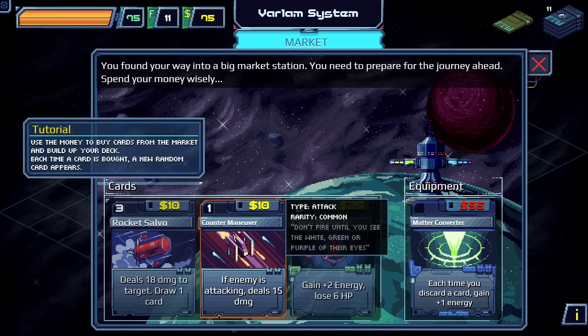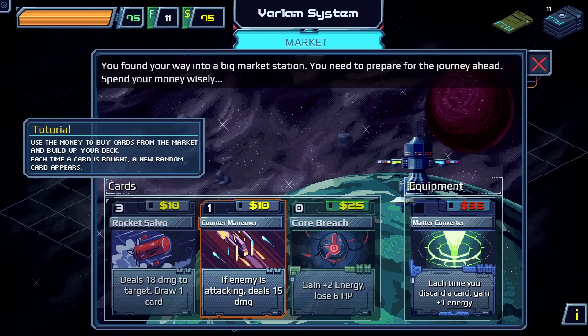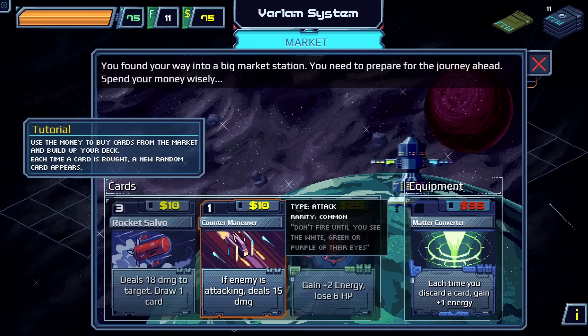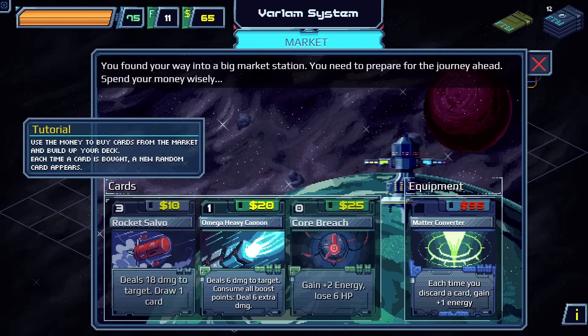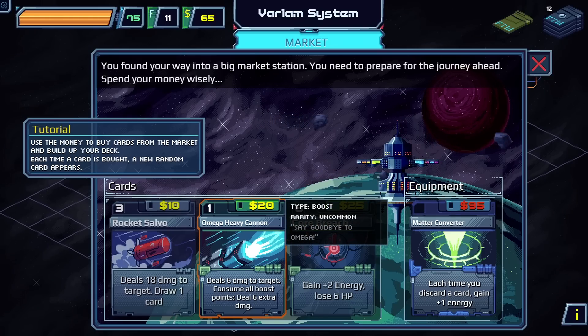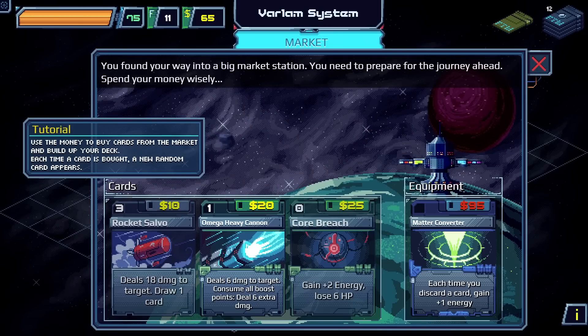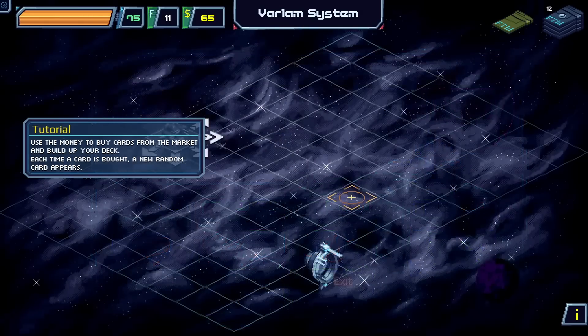Counter Maneuver — if the enemy is attacking, deal 15 damage. We'll grab that one too. There's also a card that deals six damage and consumes all extra boost points for extra six damage, but we don't know what boost points are yet, so we'll save our remaining money.